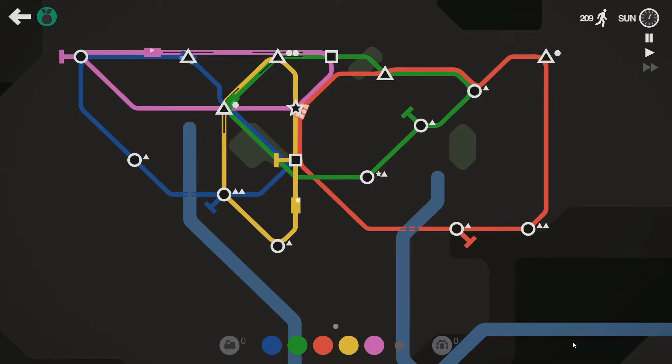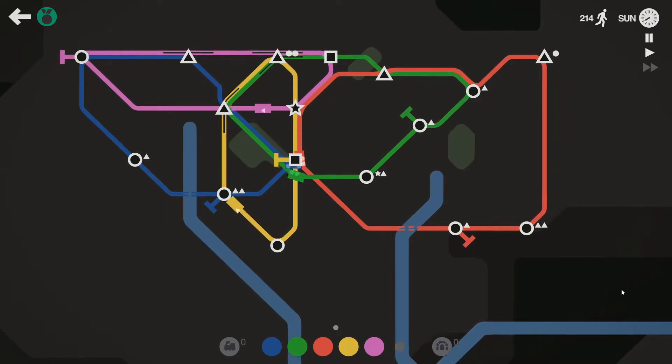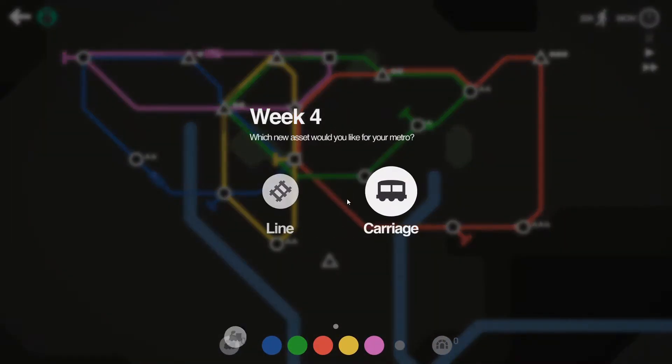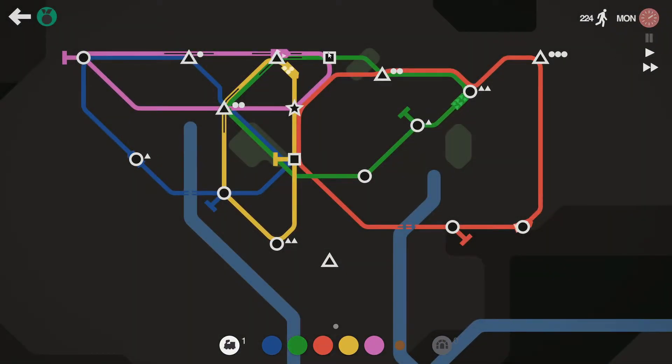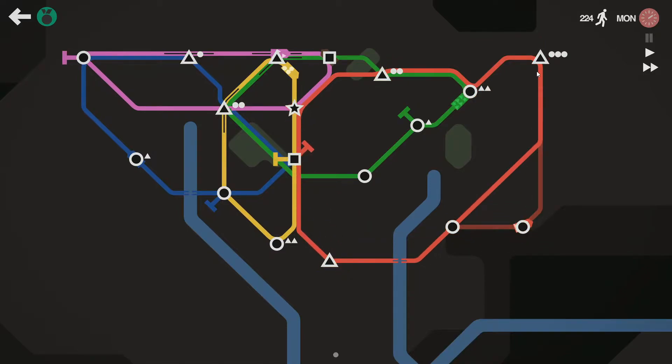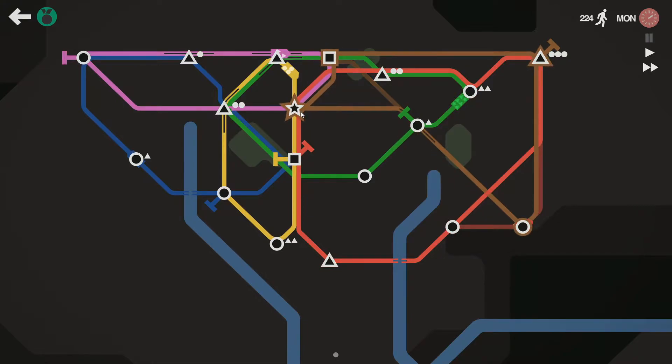I'll keep it this way before I reconnect the green on the main square in the middle of the screen. I'm not a big fan of the brown line when playing in dark mode — it's kind of dark. Maybe I want to connect the special stations with the brown and leave a few of the circles outside of red, because there are too many circles on red.